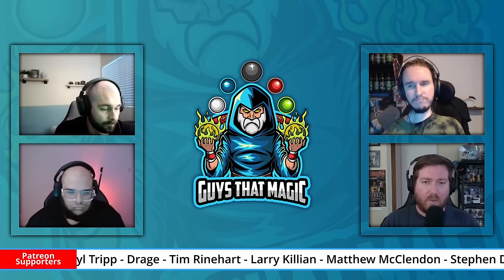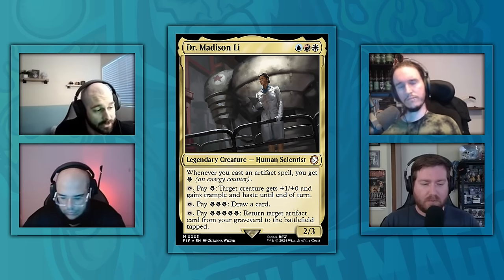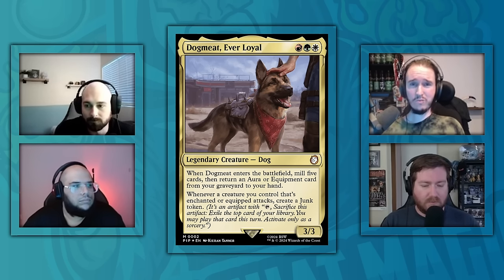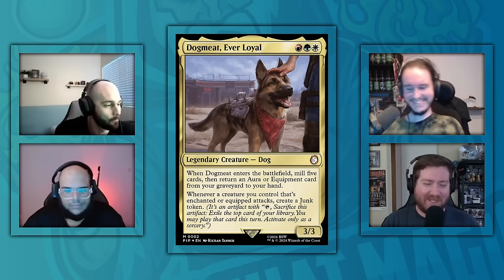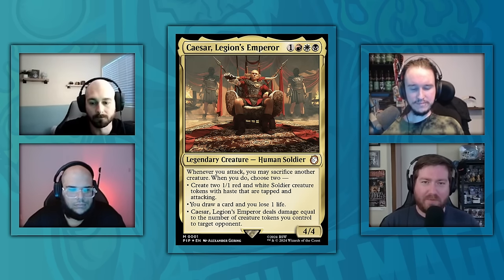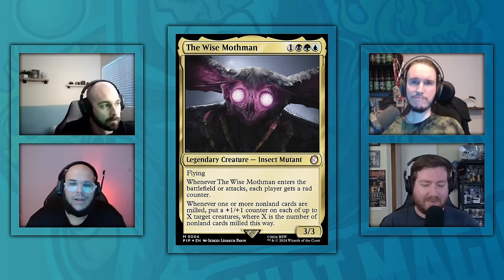You can see all of our $300 upgrades, so we are much spicier this time. Let's go around the table and talk about our face commanders and what our decks want to do. David is playing Dr. Madison Lee — the $300 version — playing with artifacts, making a bunch of energy, and using her as a Swiss army knife for general utility. Shane is playing Dog Meat Ever Loyal, grabbing things out of the graveyard and winning with Mantle of the Ancients. Steven is playing Caesar, Legion's Emperor, going wide and draining opponents with token creatures. Hunter is playing The Wise Mothman, aiming to mill opponents out so they can't play their key cards.